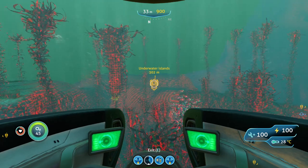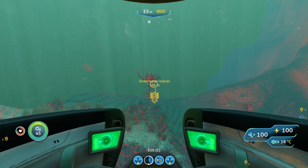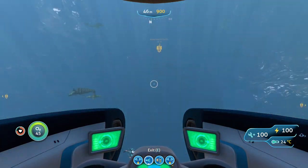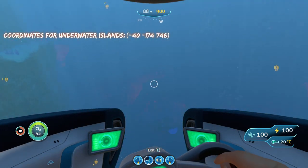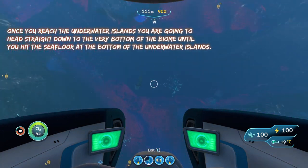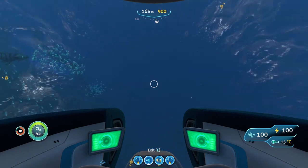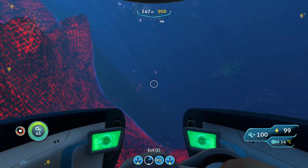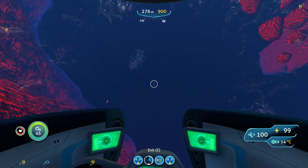At the underwater islands, once you're in the biome you're going to go straight down — all the way to the very bottom of the biome. There's a floor at the very bottom, and that's where you're going to find your gold deposits. Just go straight down all the way to the bottom.